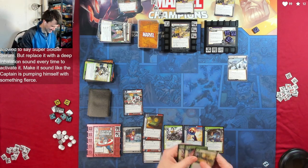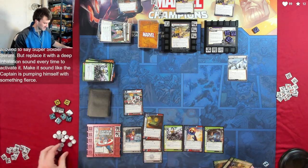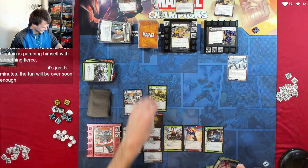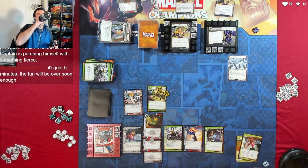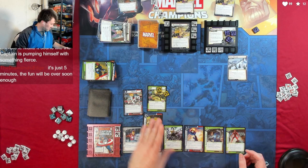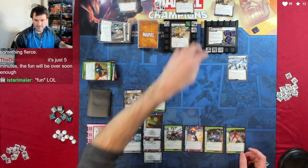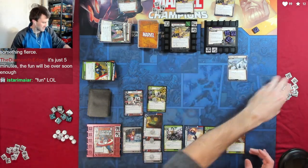We're going to do our trait — Quinn, throw away Flows Like Water and then play Iron Fist. We use those two, throw away that to play Unflappable. Now we're going to exhaust Iron Fist to play a mystic counter — it's going to do three damage, two, three. And he's stunned. All right, everything's good there. I'm going to use Agent 13 one last time to thwart once more off the main scheme and she gets mine.